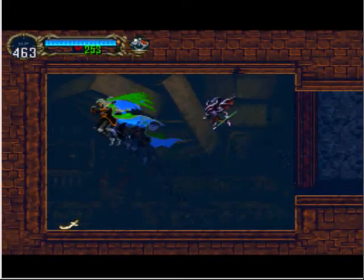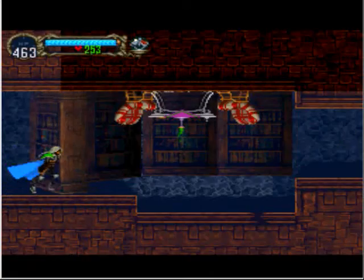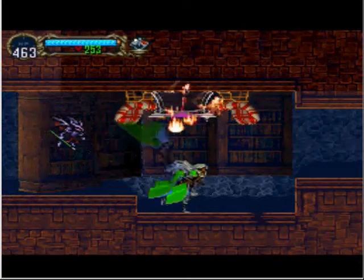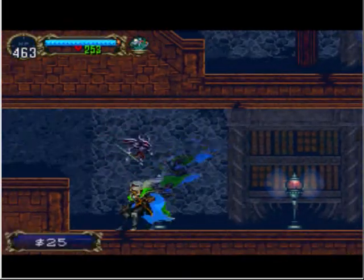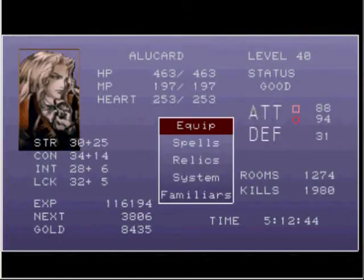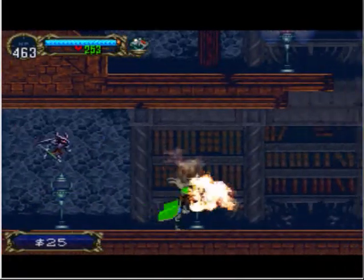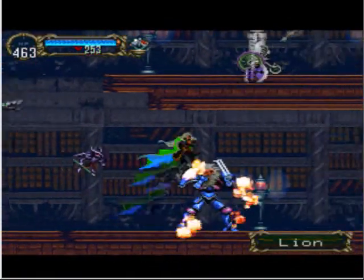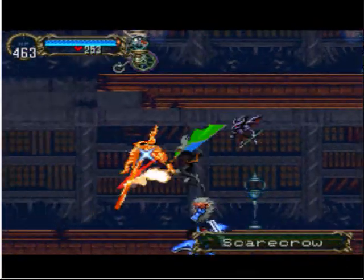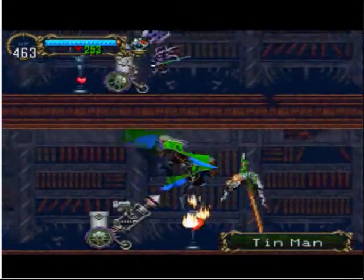Here we get the Battle Lair sword. It's not exactly too useful because its attack power is dependent on your game time. Right now my gameplay time is only 5 hours, so the Battle Lair will only have 5 attack — it's quite weak. If you want, you can leave your game on for 99 hours, which is basically the best time, and then the sword will be really powerful.